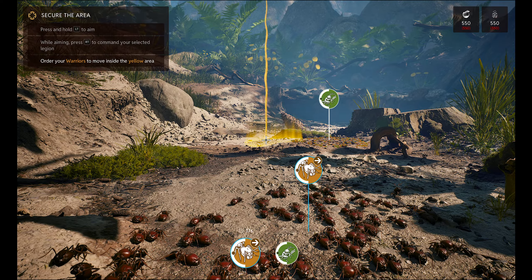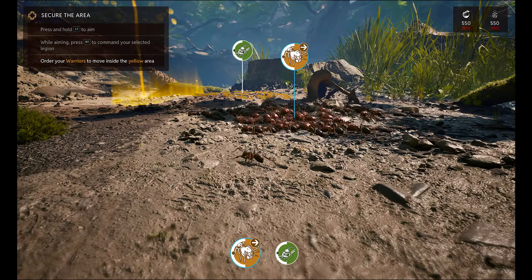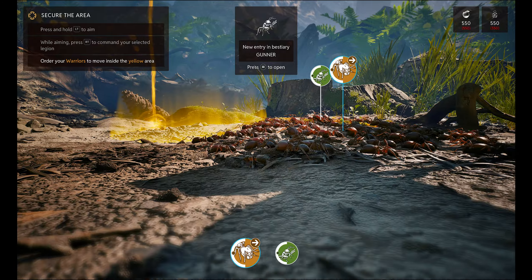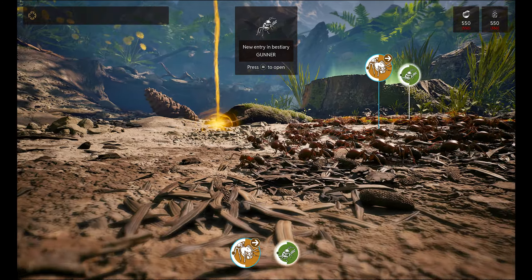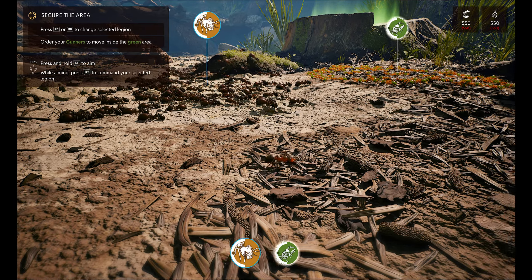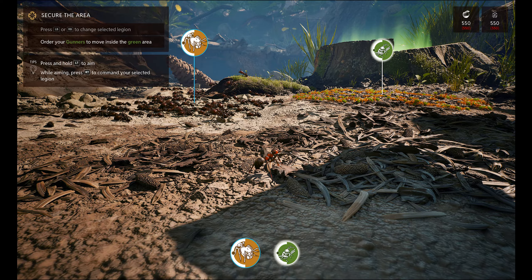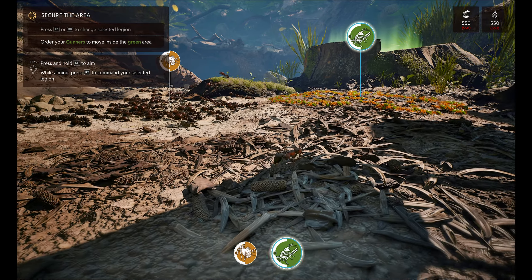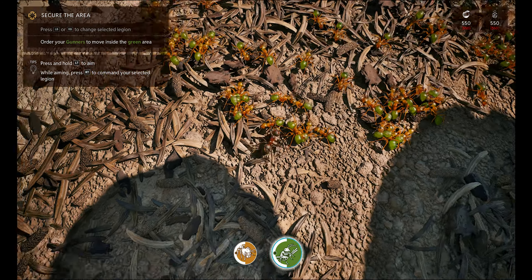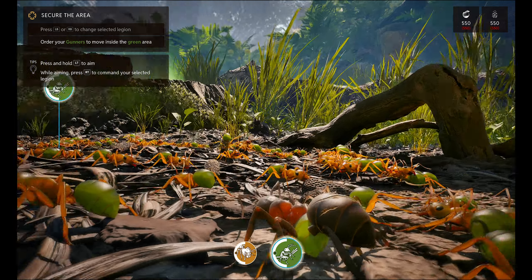Get the tutorial done. Oh, this is sick man! Look at them all running. We run faster than them — why are they so big? Press R or B to change legion. Alright, so move — order the gunners to move inside the green area. These are gunners? Wow bro, look at the detail in this.